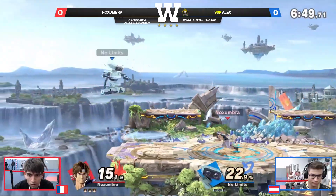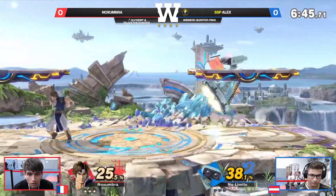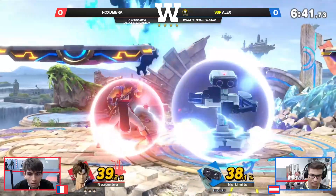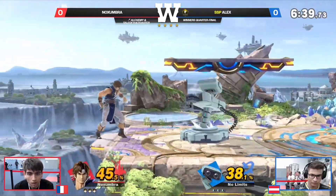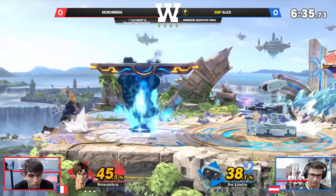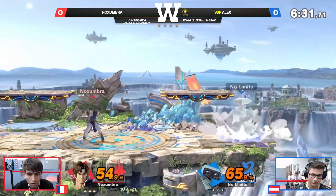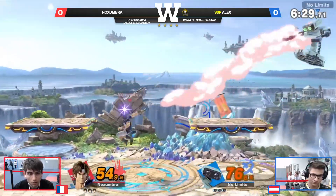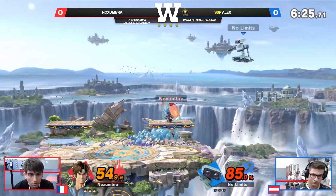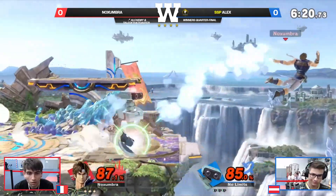Hopefully Noxumbra's going to have a more difficult opening bread-and-butters on deck. Any level play just kind of gets off between the center neutral. Really, really even right now — just as even as it could be. But Rob with the stage advantage, which is so important in this match-up. Richter needs space to throw his things, but he throws it perfectly there. Absolute spot-on precision with the axe, and now Rob recovering a little linearly. Noxumbra might catch on to that.